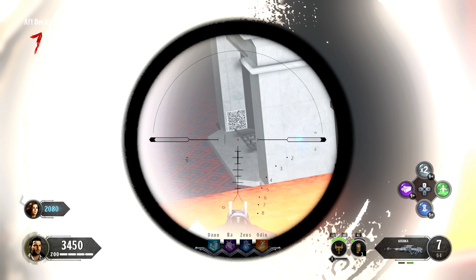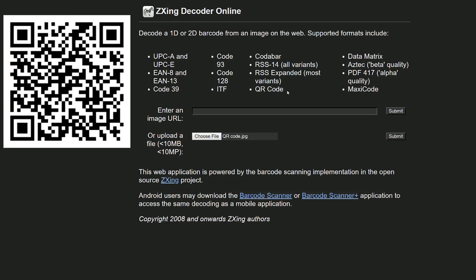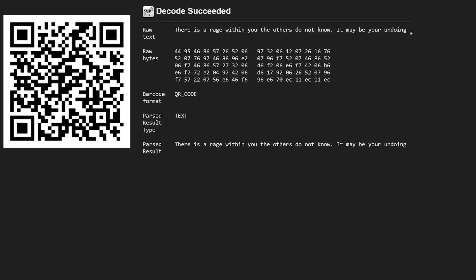Jason had said back in January that he had a favorite easter egg or cipher that hadn't been solved yet, and I'm wondering if this is what he was talking about. I was able to rip that graphic and get a really clear picture of that QR code — that's what you see on the left right there. I went to a website called ZXing Decoder Online, uploaded the file, hit submit, and it was able to decode it.